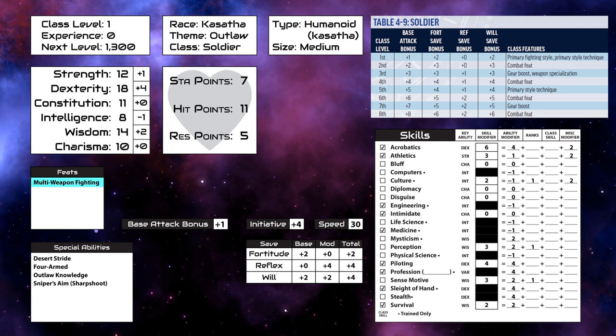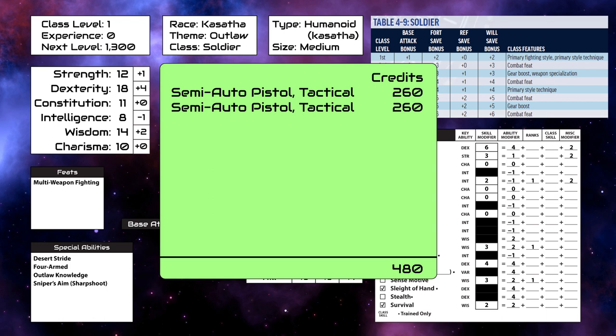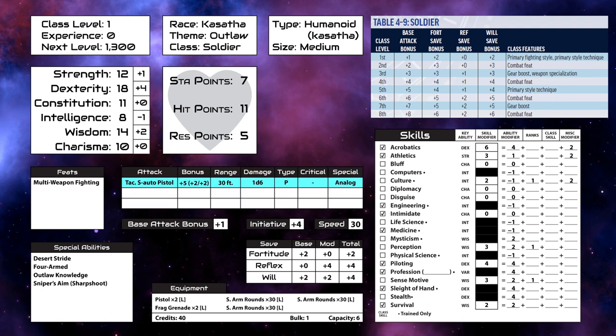And now that we know what we are going to need, we get 1,000 credits, and while laser pistols sound cool, at this level they are not really worth the price, especially when we need two, so just a couple of tactical semi-auto pistols. Then we need some armor — let's get a second skin. Then 90 rounds of ammunition, a couple frag grenades, since we've got the extra arms. Encumbrance here is calculated with an abstract bulk value, and we can carry an amount of bulk equal to half our strength score, so six. All of the equipment here has a bulk rating of light, meaning that any ten pieces of equipment equals one bulk.